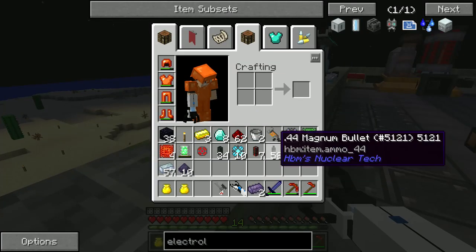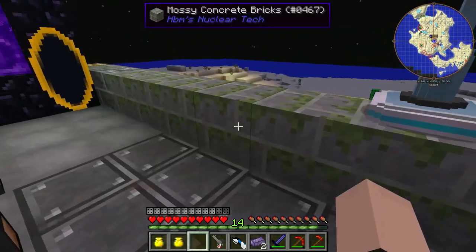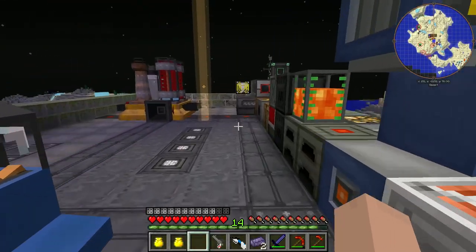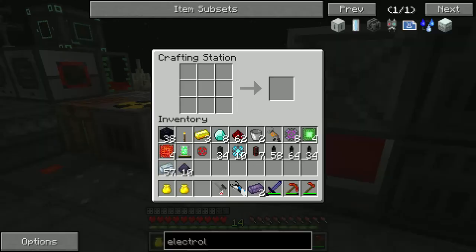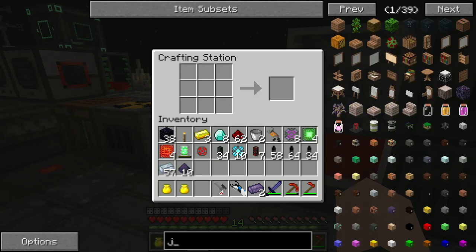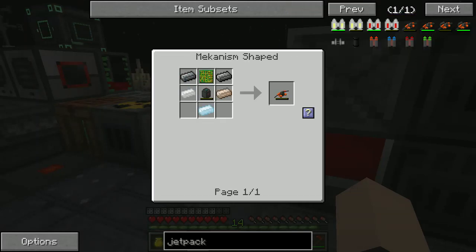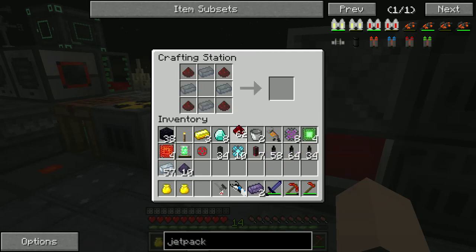Anyway, I finally managed to make like three stacks of bullets for this bad boy. Surprisingly enough it's really cheap. So we got that working. The next thing we're going to make — what we need all that extra oxygen for — actually it's hydrogen. We need a jetpack. So we need a tank, which is probably the easiest thing to make in here.